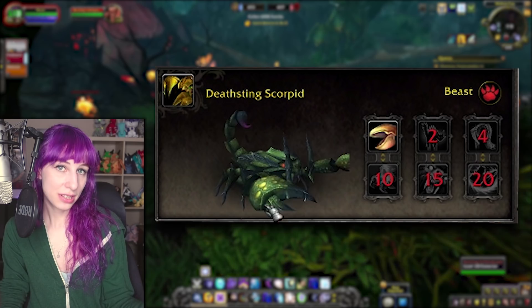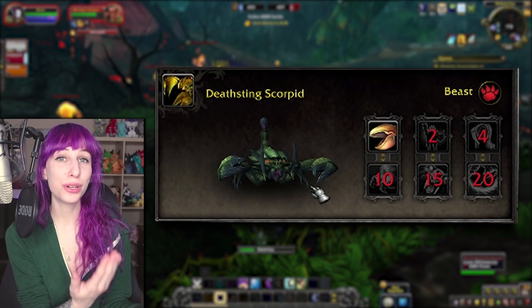The Death Sting Scorpid is a cool-looking scorpid. It's got a pretty metal name, it's got nice colors to it. Nothing terribly special or new about the model — we've had this one for a while — but it does look pretty cool.